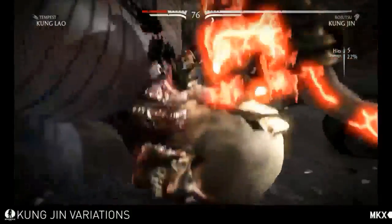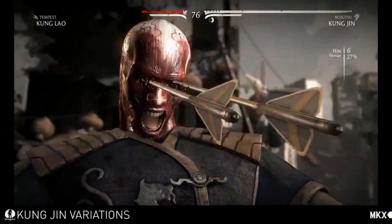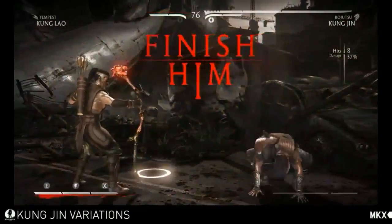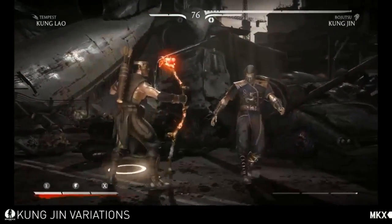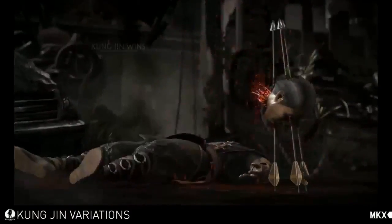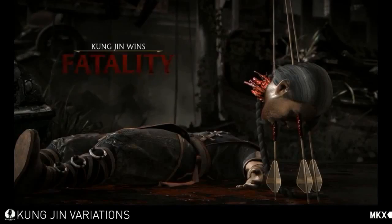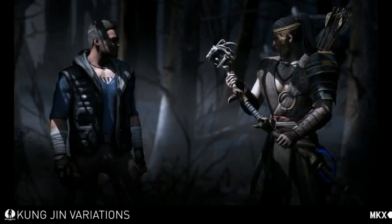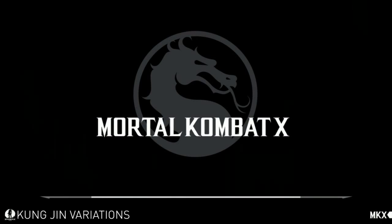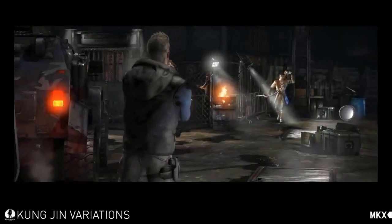We have a little code that won't be in the final game where we can give ourselves meter, so we can show you things a little easier. Kung Jin's fatality — he keeps a phone in his quiver. Well, he is a modern monk. It's true.